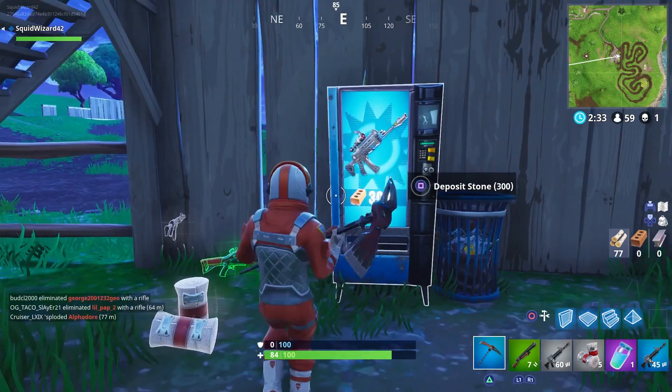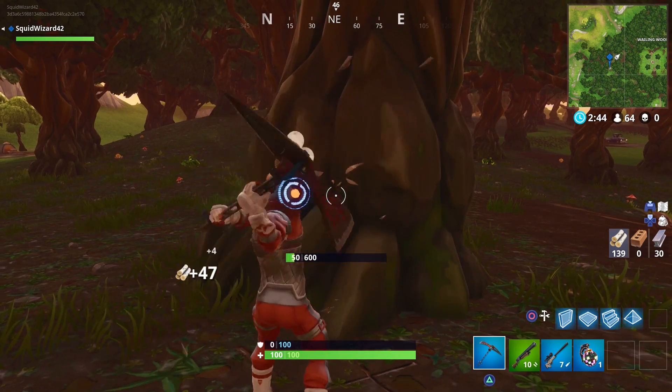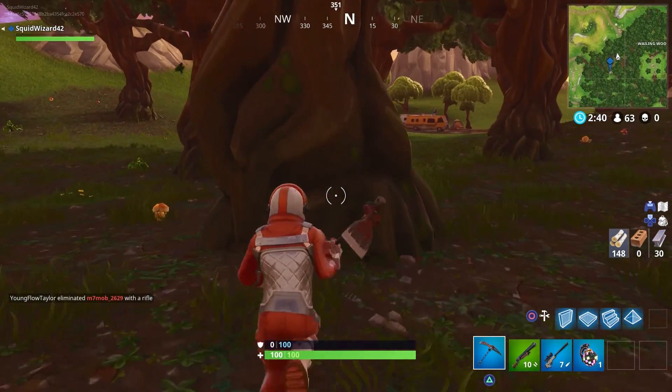These vending machines are pretty straightforward. If you have gathered plenty of building materials and have some to spare, you can spend materials at the vending machines to obtain new weapons and consumables.